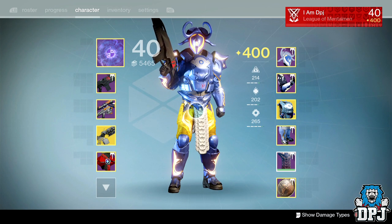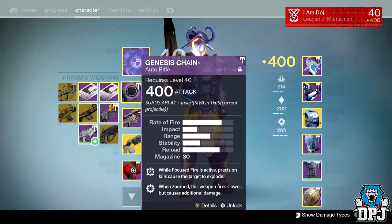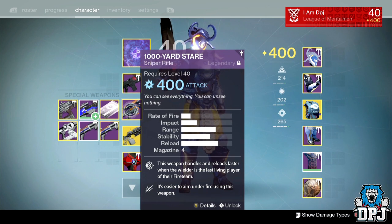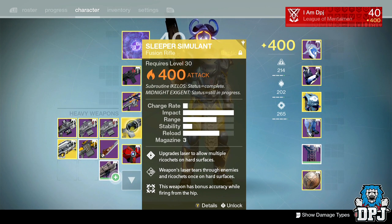I'm showing you my class setup on my Titan as a demonstration. The primary I use is the Genesis Chain because I absolutely love this weapon — it just wrecks faces, underrated, not that many people really use it. Then I use any high-impact sniper rifle; it isn't always the 1000-Yard Stare but anything that's a high-impact legendary. The main exotic to take, in my opinion, is right here — the Sleeper Simulant.